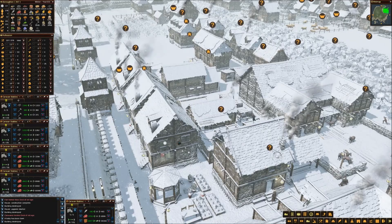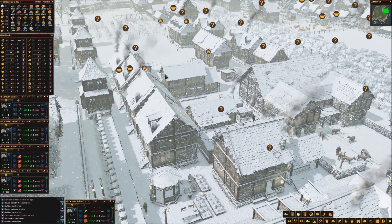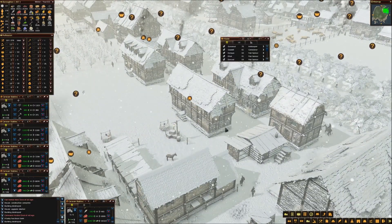Another benefit of shifting everything in this direction is it's all closer to this decoration, so now these two homes are within its area of effect. Larger houses give the villagers a little extra bonus in happiness and strength — though I could be completely wrong about that.